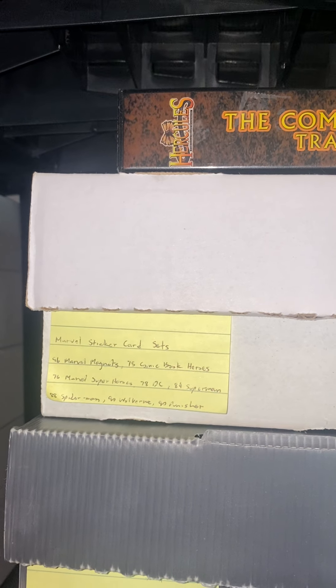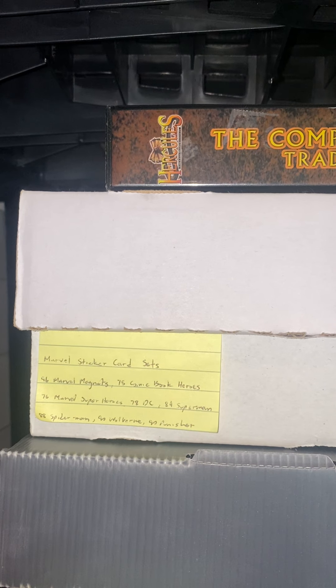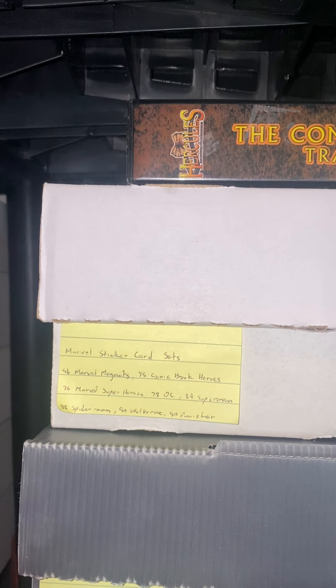Then I have a Hercules binder with the whole set inside. This is my Marvel sticker card set. It has the 1996 Marvel Magnet, comic book superheroes — both 1975 and 1976. Superman, 1988 Spider-Man, 1990 Wolverine, and 1990 Punisher. Those are the Comic Images sticker sets.